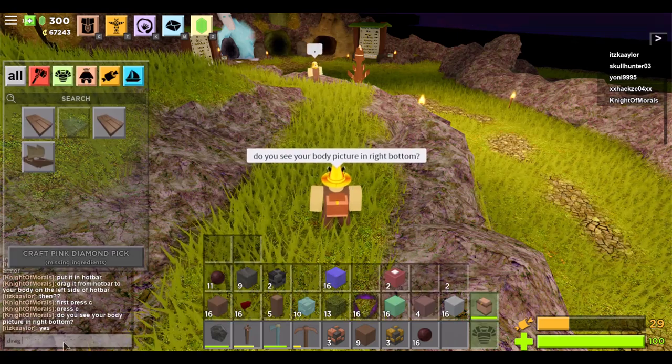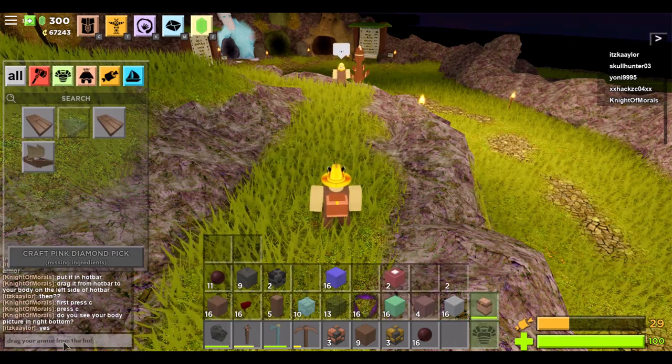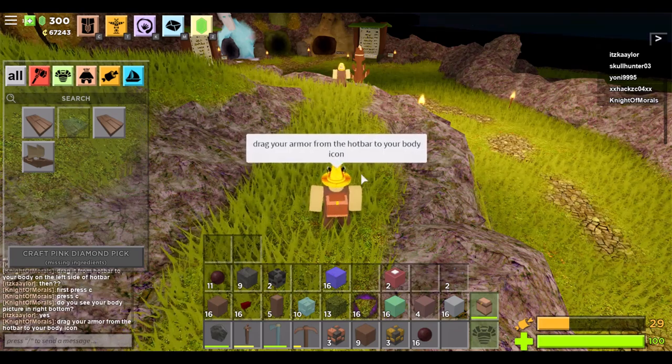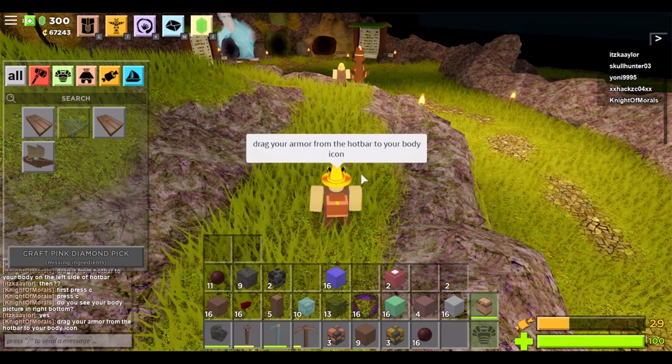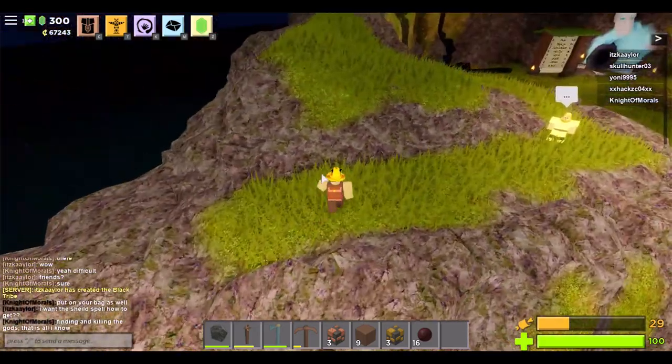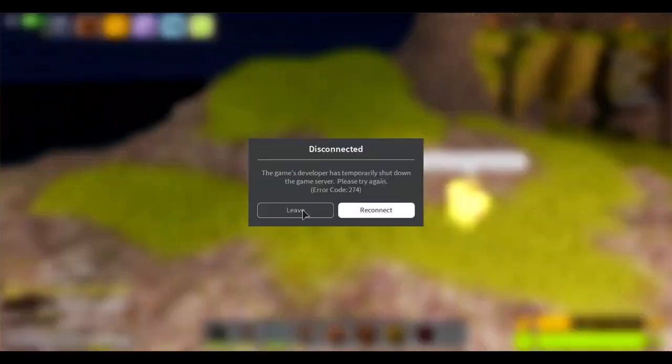If you have difficulties putting on your armor, here's how: press C to open the menu, and in the bottom right corner you can see the icon of your body. Put your armor in your hotbar, then drag it to your body. He forgot again and then this happened again.